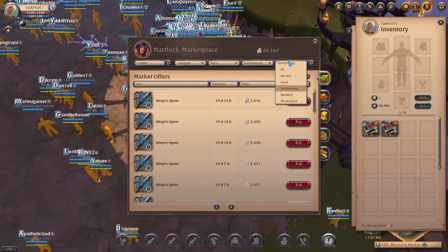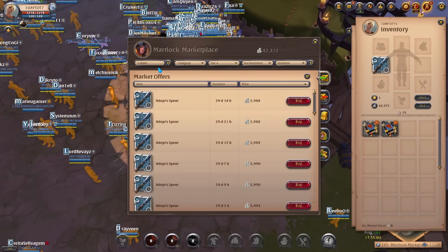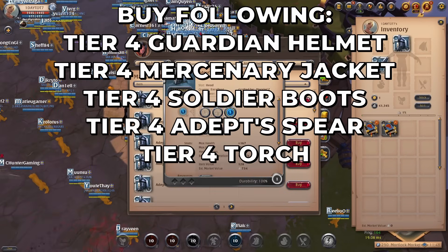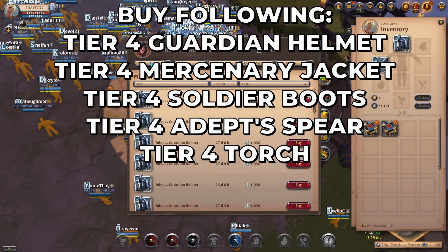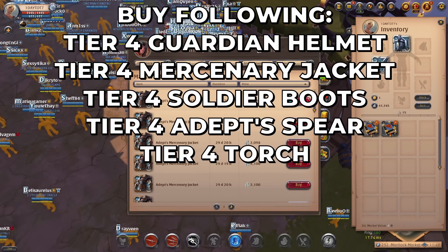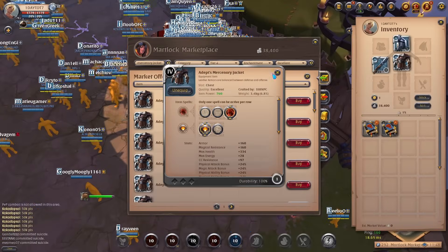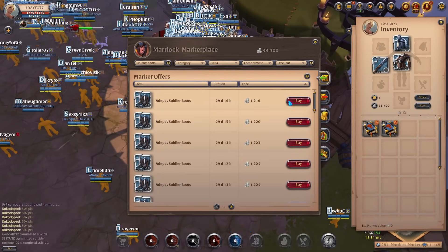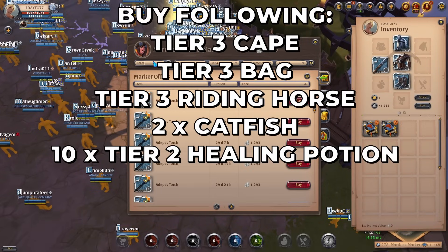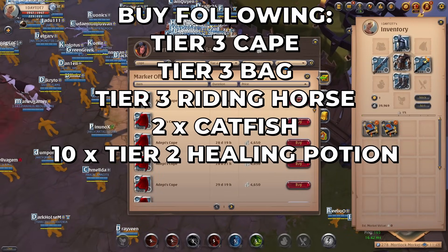Now that you can wear them, it's time to buy your tier 4 items: guardian helmet, mercenary jacket, soldier boots, Adept's spear, and a tier 4 torch. Since the price and quality don't differ too much, you can buy all of these items as excellent quality — the higher the quality, the more item power you get. You also want to buy a tier 3 cape, bag, and riding horse, two catfish, and a stack of tier 2 healing potions.